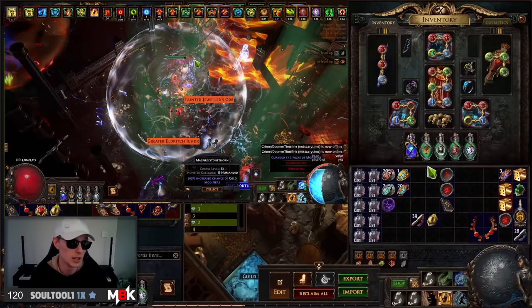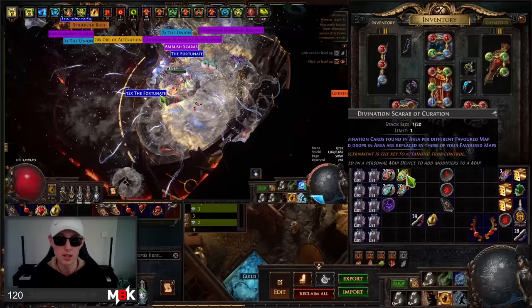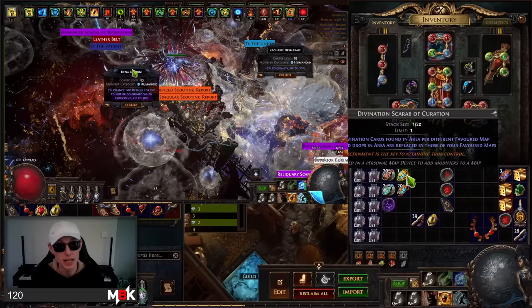So then we go on to the Divination Scarabs. The Divination Scarab of Curation, if you don't know, makes it so you drop 10% more Divination cards in your area per different favorite maps — so this can go up to 120% more Divination cards. The Divination cards that drop in the area are replaced by the cards that drop in your favorite maps. This is very, very important. So all the cards from all your favorites get put into one map, and you can obviously tailor that to be quite a good list of cards.